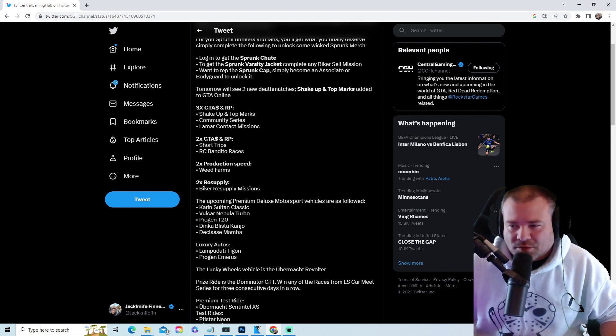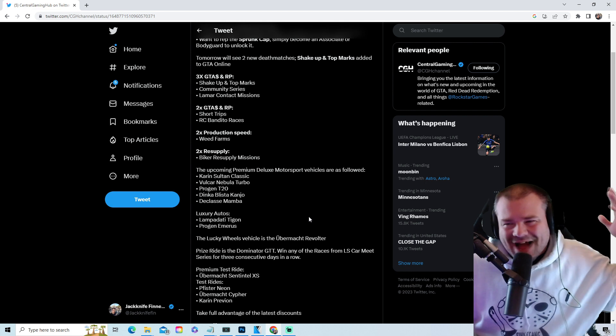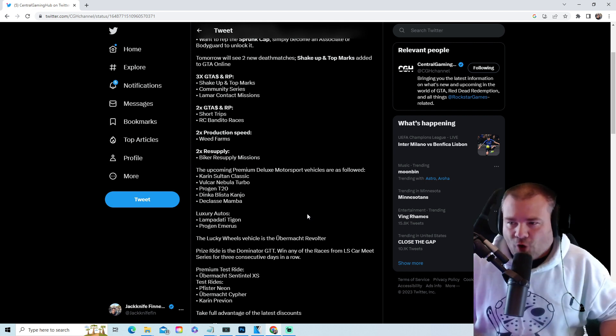Double money and double RP on Short Trips, double money and double RP on RC Bandito races, double production speed on weed farms, and double resupply on biker resupply missions.